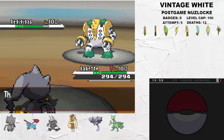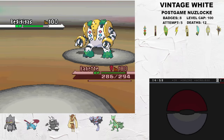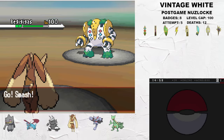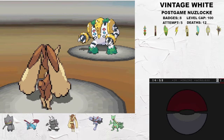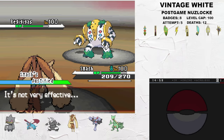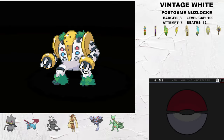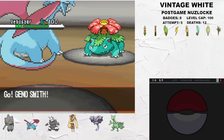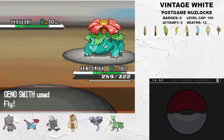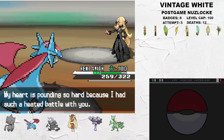I trick the Choice Scarf, removing its held Chople Berry, and Regigigas locks into Knock Off. Then I bring in Lopunny, who is basically Mega Lopunny with the ability Justified in this game. Because of the secondary Fighting type, we resist Knock Off and can safely farm two Justified boosts to score a kill with Close Combat. Lastly, I bring in my Salamence to deal with Cynthia's Venusaur and take the kill with Fly, winning us the first major battle of Vintage White's infamous postgame.